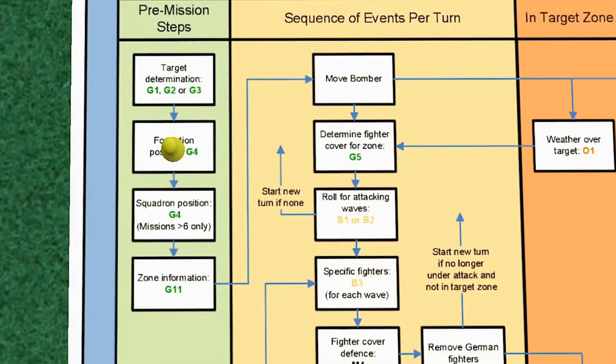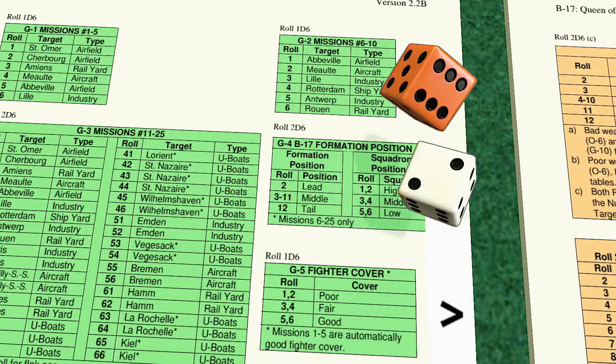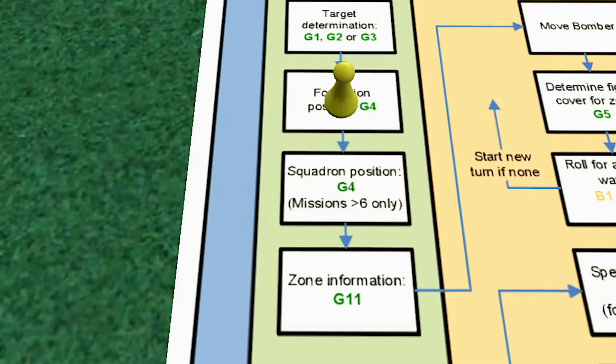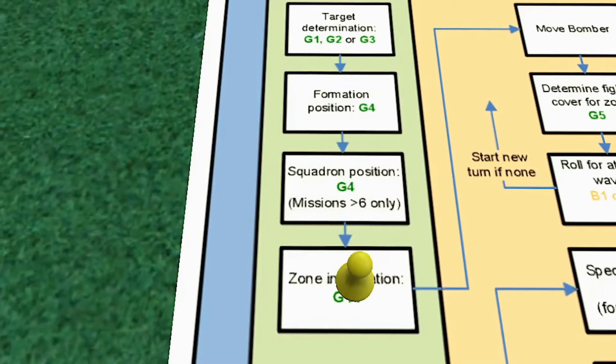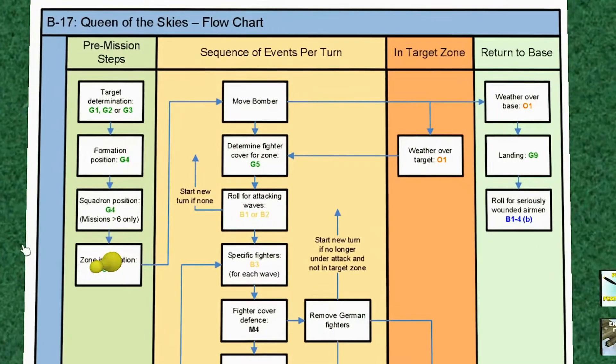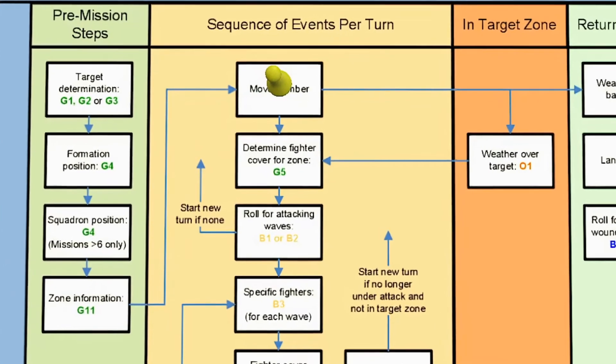Liel isn't too far away, so I was hoping this would be a quick and easy mission. We end up in the middle of the formation, which is great - we want to be anonymous. The zone information says Liel has a minus two over water and a zero over France, so I'm still hoping for an easy, quick mission.